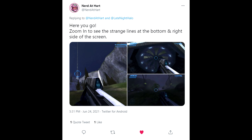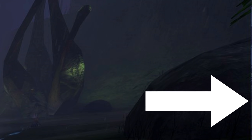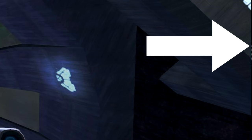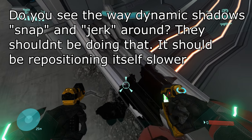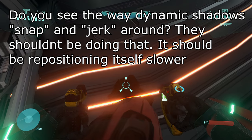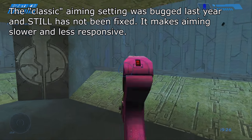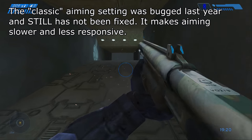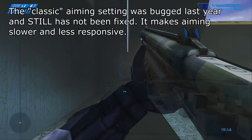Someone on Twitter also pointed out that the sides of the screen in Halo Combat Evolved are a bit weird looking, and sure enough, I have the same issue too. It just kind of looks glitchy and unfinished. If any of you also have this issue, please report it to Halo support. There are also older issues in this update that still haven't been addressed, such as the weird glitchy shadows in Halo 3 and ODST at higher than 60 frame rates. And classic aiming in Halo Combat Evolved still has not been fixed over a year after it was bugged, which, when combined now with the new hitching issue, makes Combat Evolved really tough to play right now online.